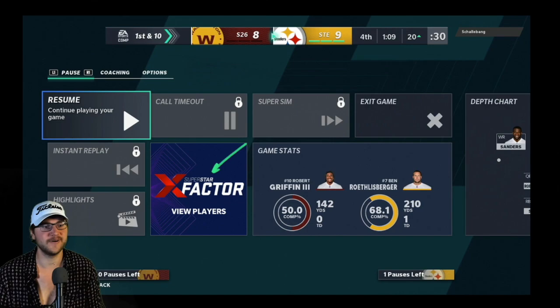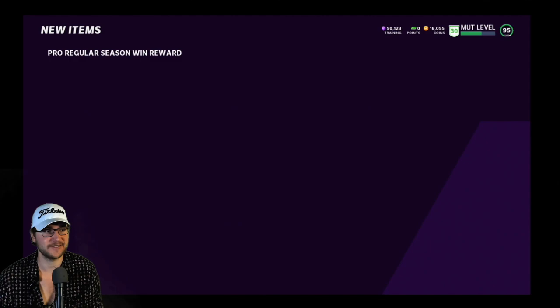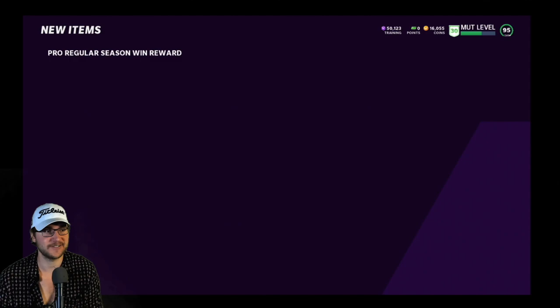Congratulations bro — look at the stat line. 68.1 completion percentage, and we got the clutch like that. James Harrison sack was a game changer so we're gonna keep this as James Harrison gameplay for sure. Defense was unstoppable — when you put him in the lineup you saw all the interceptions. Yeah, that was good James Harrison gameplay — it was just a good game in general. Hope you guys enjoyed it. It was pretty clutch, not gonna lie, did whatever it took to win. Hope you guys enjoyed, stay chillin, peace.